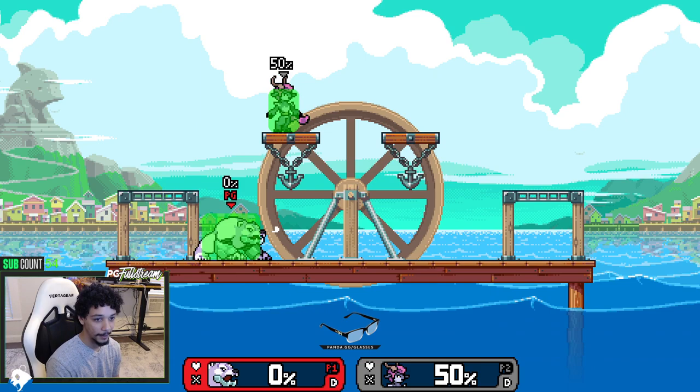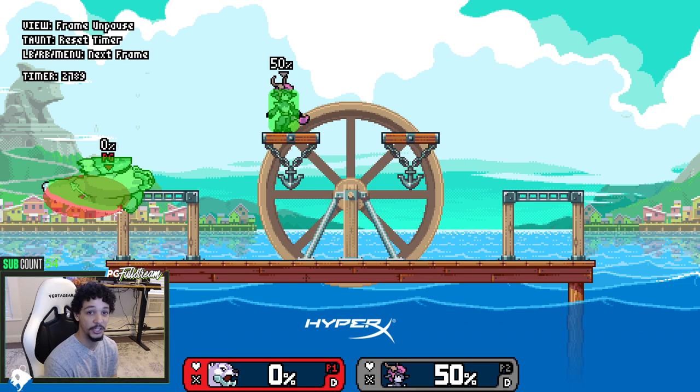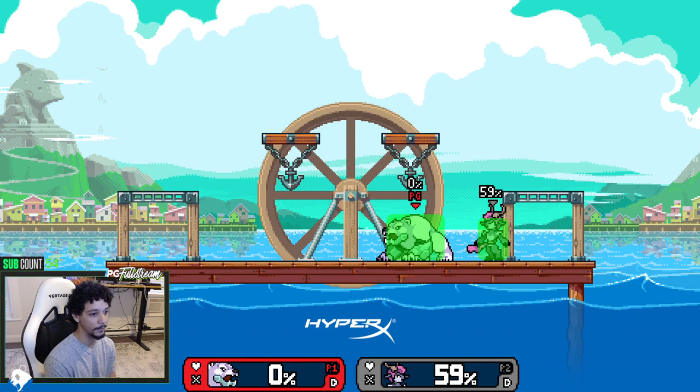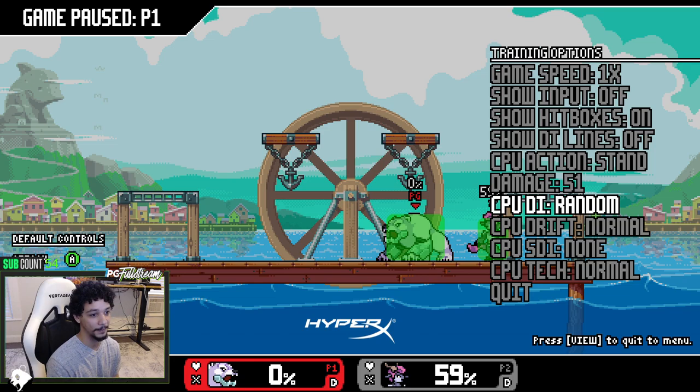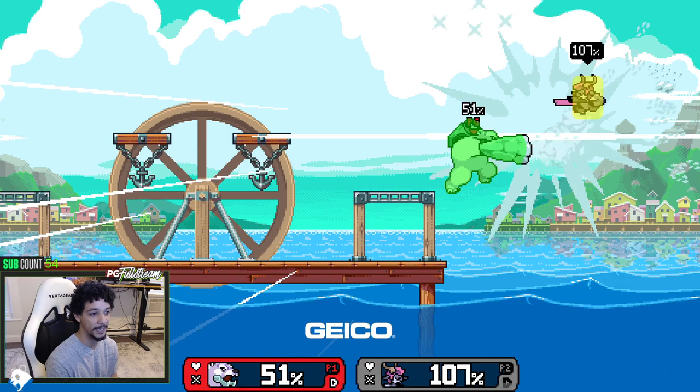Back air is a solid move — it hits behind you as you'd expect, it does what you want it to. It hits them backwards and if they DI in, which they often will near the ledge, you can almost always combo back air into back air. If you back air, back air, wave dash a couple times into a back air again, you'll really want to extend as much as you can when you land that move.